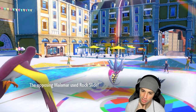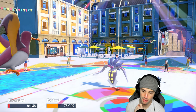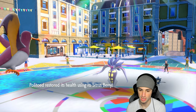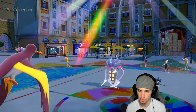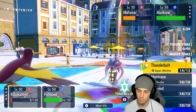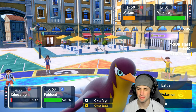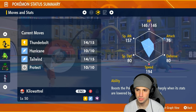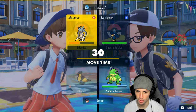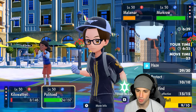Rock Slide got a critical hit on my Politoed but I have Sitrus Berry so it's fine. Kilowattrel outspeeds both of these guys which is really good. This Haze is now going to launch, get rid of their stat changes. I could go Thunderbolt and Icy Wind here. Kilowattrel is faster than Murkrow for sure. Do I Thunderbolt Murkrow or attack Malamar? I'll go for Murkrow since they probably think I'm attacking Malamar. Then I'll heart swap to Politoed.